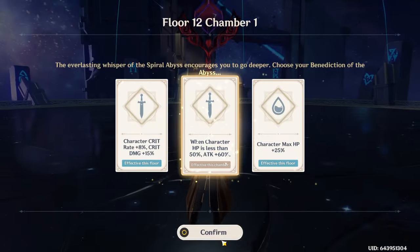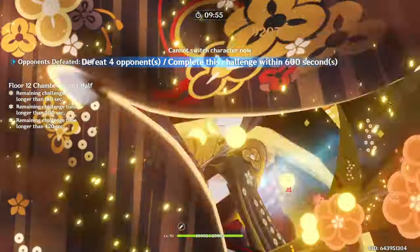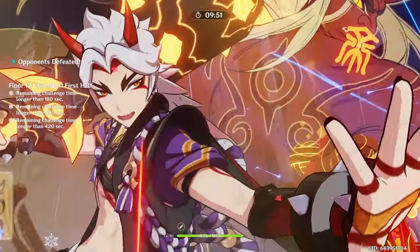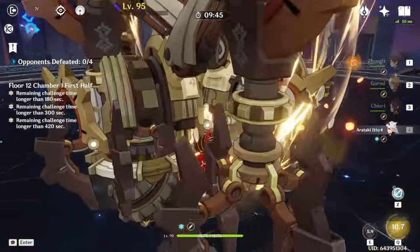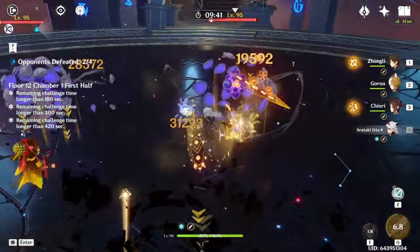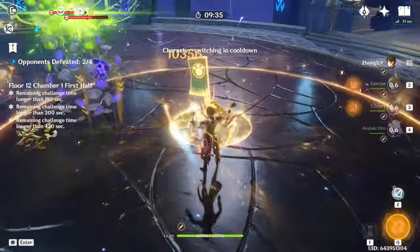This is a non-buffed run, meaning none of the Abyss buffs benefit this team whatsoever. This is the team's raw damage output. There's no extra crit, extra attack, or extra defense being provided by the Abyss buffs. I took a buff that's conditional on being below 50% HP, which will never happen in this team, and I also took the Elemental Mastery buff which does not benefit this team whatsoever.